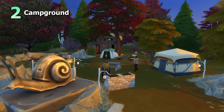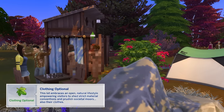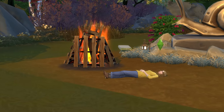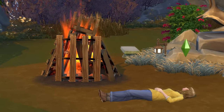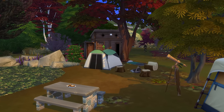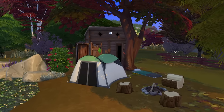Next up is to create a campground, or even a nude campground if you wanted to spice it up a bit by adding the clothing optional trait to the lot. Whether you're embracing the fully clothed or the nude option, you'll ideally want a pack such as Outdoor Retreat, Snowy Escape, Batuu, Horse Ranch, or Growing Together, which come with either tents or sleeping bags.